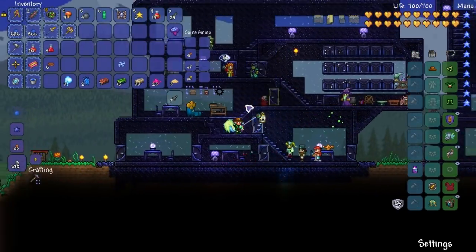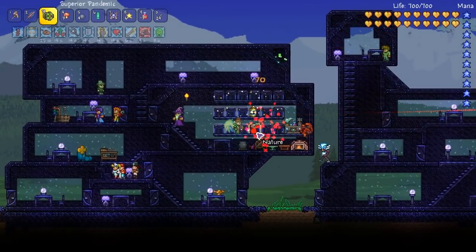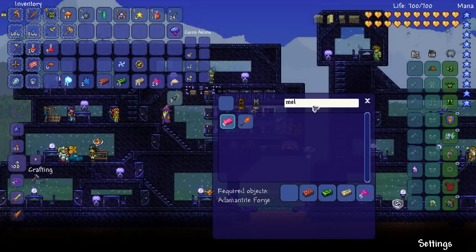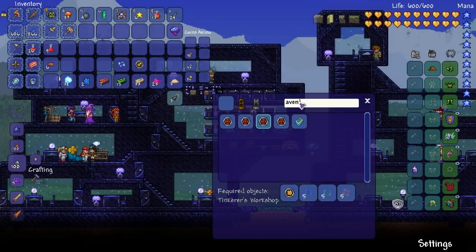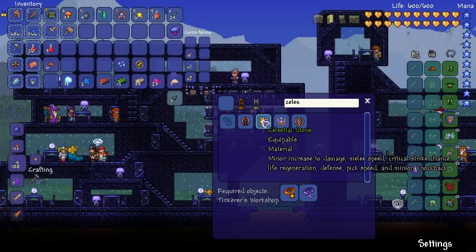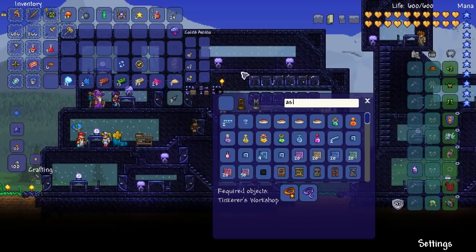We've freed up an accessory slot now. So one last thing we can do is make an Avenger Emblem - that's a 12% increase to all damage. And then what does a Celestial Shell do? I'm not really bothered about it then - I feel like we'll be fine with this setup. Let's go and try and kill something, and then that's going to do it for today's episode.